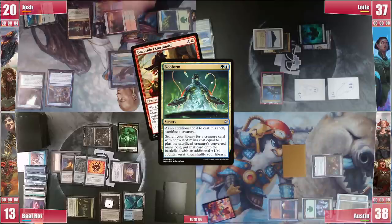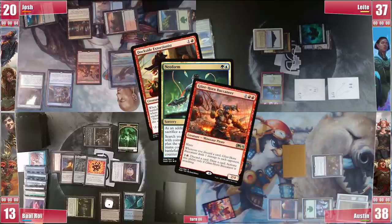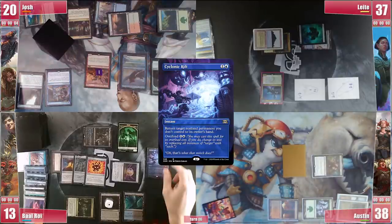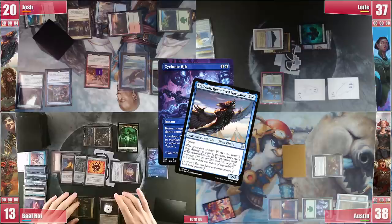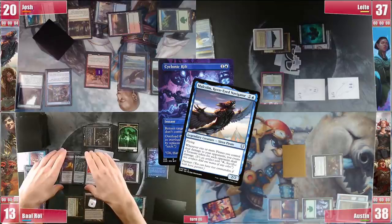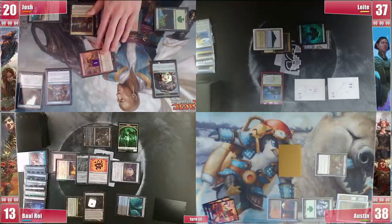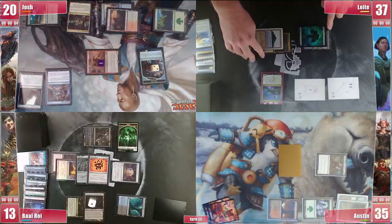He goes to combat and at the beginning of combat step Baal casts a Cyclonic Rift on Malcolm, to prevent him from winning and maybe casting 3 combat spells later. He pays for Rhystic and Josh swings the Minotaur at Austin who takes 3. Josh then passes the turn.